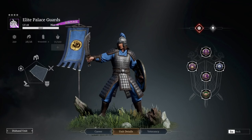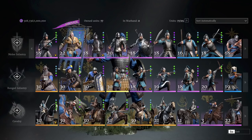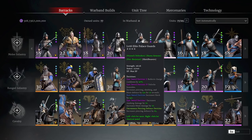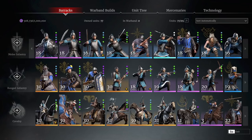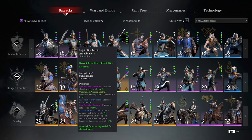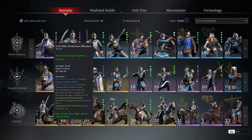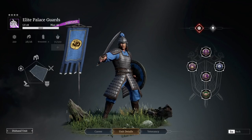First and foremost, the leadership is now only 2.10. That makes this unit incredibly cheap for a Tier 4 — by far the cheapest Tier 4. You basically think of Condors at 1.70, or a Land Knight at 1.75. Prefecture Guard is 1.80. So you're only 30 leadership above a Prefecture Guard to get to a Palace Guard.